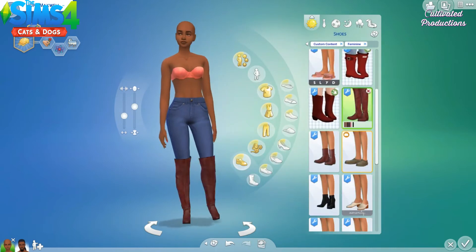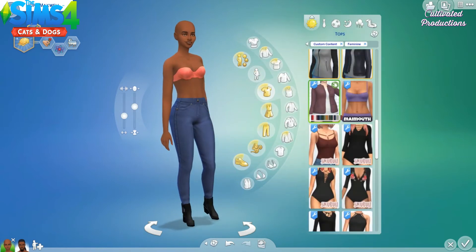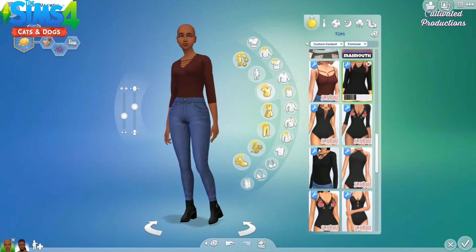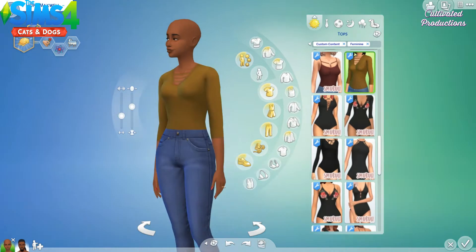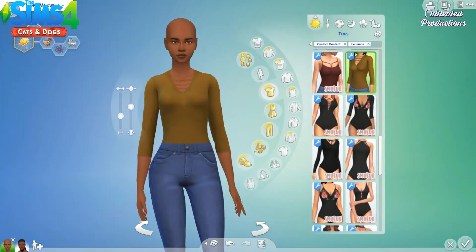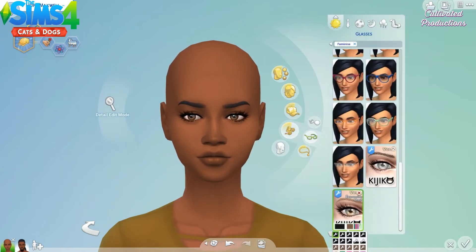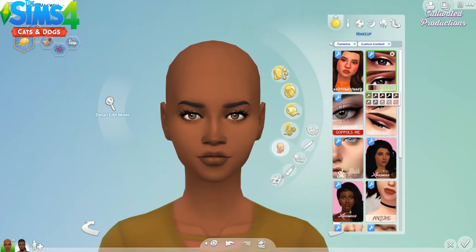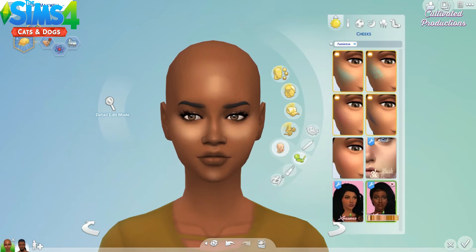If you guys did not know, The Sims 4 Cats and Dogs is basically about creating cats and dogs, bonding with your pets, becoming a vet and running a clinic, and then exploring the new world Brindleton Bay. I really just want to jump in straight away and get those things done. This mini Let's Play is not going to be just basic gameplay inside the house — I really want to jump right in and do the things that come with this expansion pack.